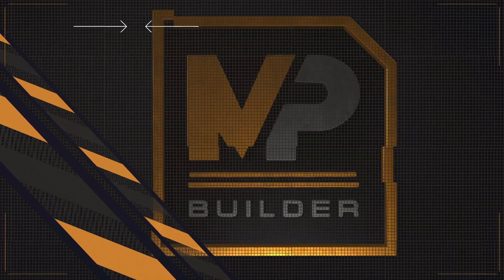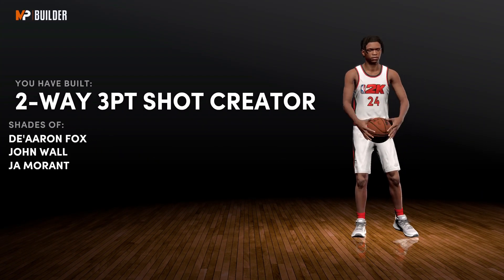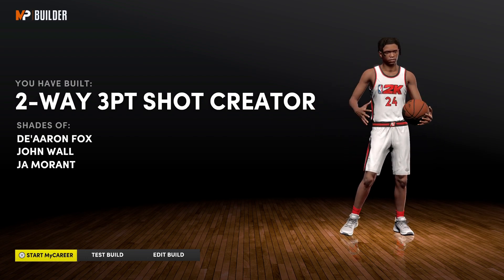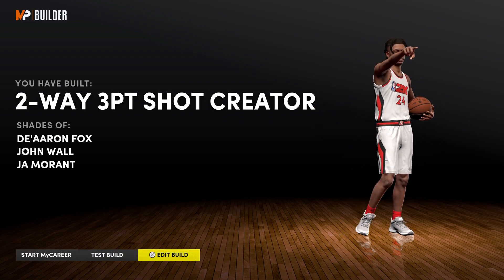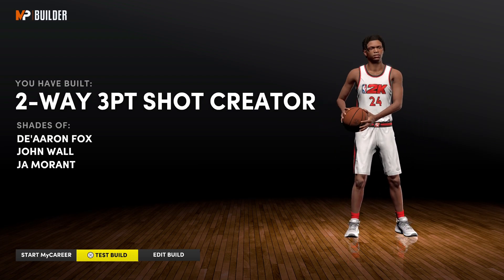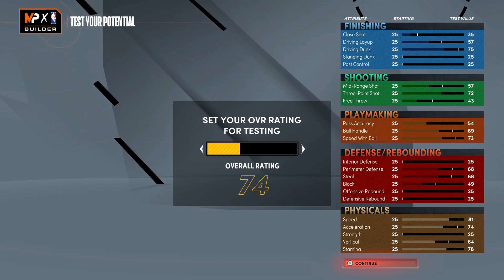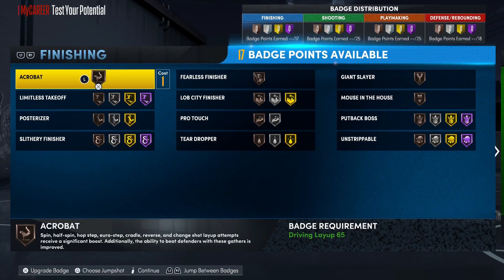Small Forward is just a little bit different. I got a two-way three-point Shot Creator version made the exact same way — it's finesse. It's a fire build, you're stupid fast and you're 6'5", so you're not a miniature point guard.